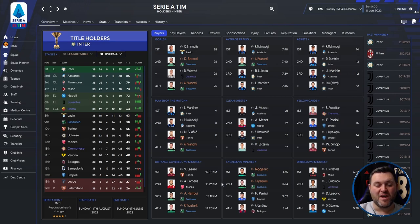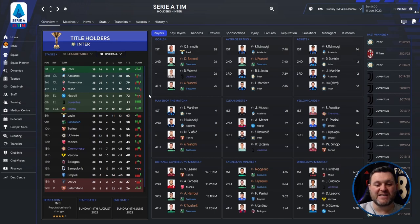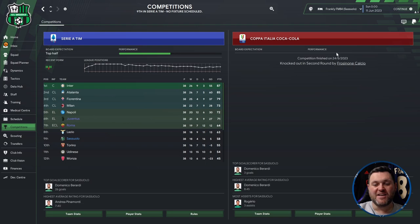Haroi covered 15.12km per 90 minutes and Torsebed 14.96. Rogerio got 4.15 tackles per 90, Kiriapoulos 3.64. In dribbles per 90, Emil Seed got 4.06. A decent season for Sassuolo — one or two more wins and they'd be pushing for European places. In other competitions they only played in the Coppa Italia, going out in the second round to Frozion. A decent league campaign, not so good in the cups.